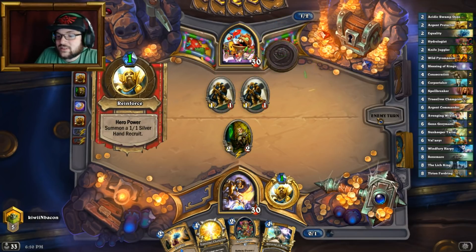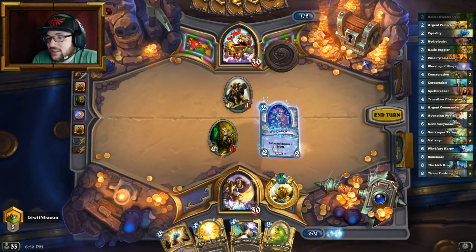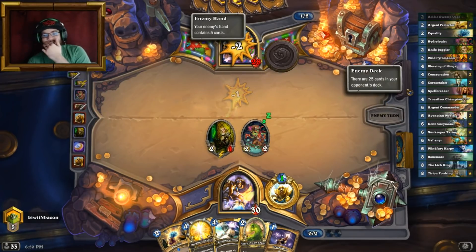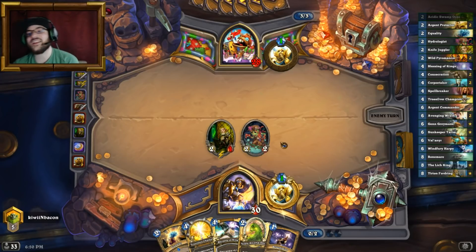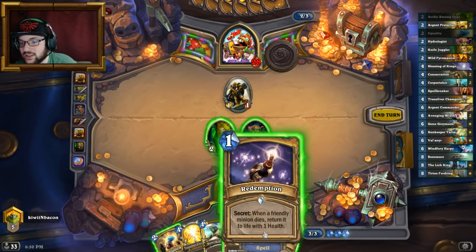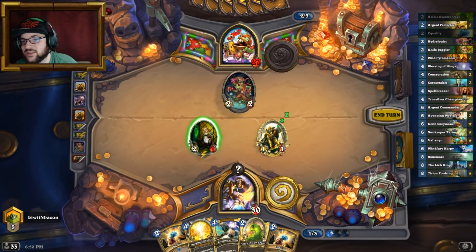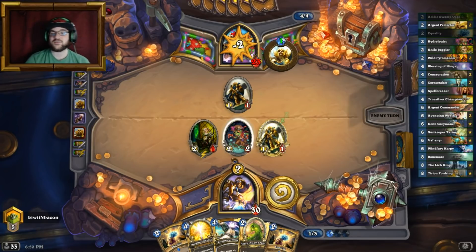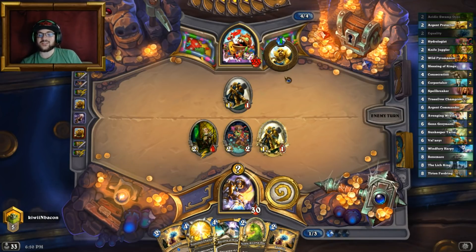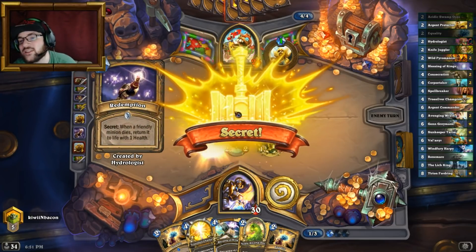The argent protector would have been fantastic. I really hope the knife hits — I'm going to take redemption. Now that happened, it's gonna be a little complicated for my opponent to kill my knife juggler since I have redemption on the board. If he wants to kill my knife juggler that's fine, I'll get an extra one. If he wants to kill this, I'll just get an extra knife either way. The extra knife is coming and my knife juggler stays alive unless he's got consecration.